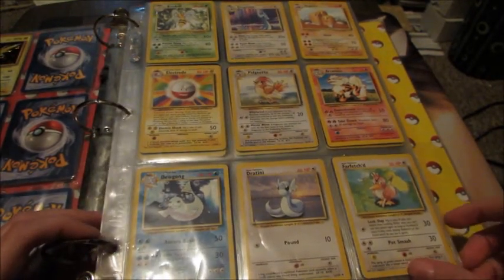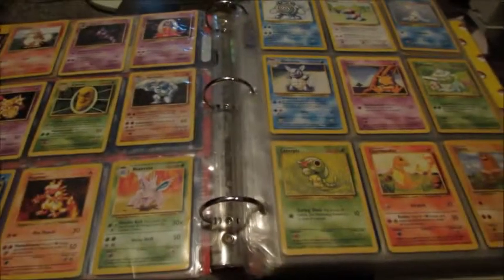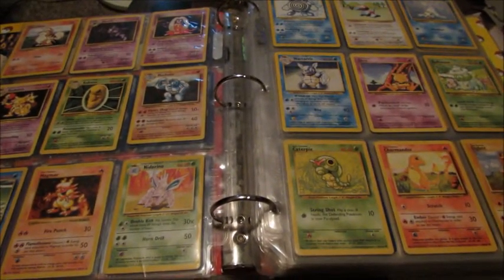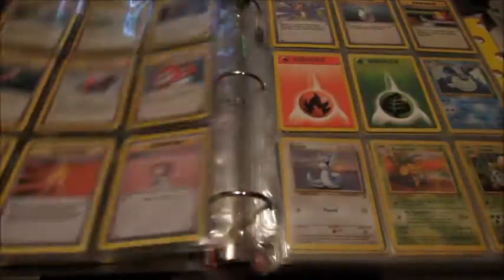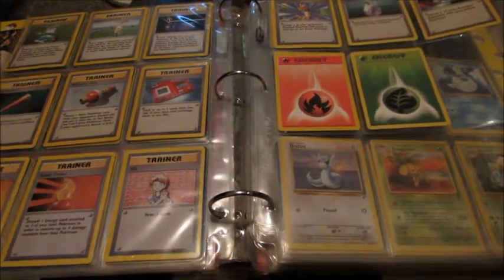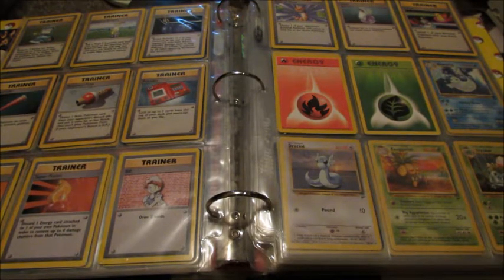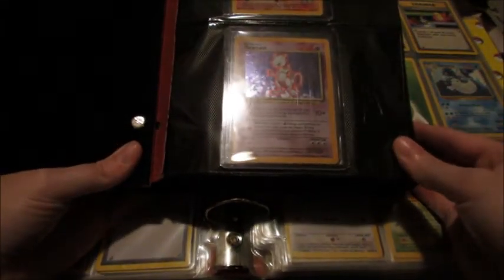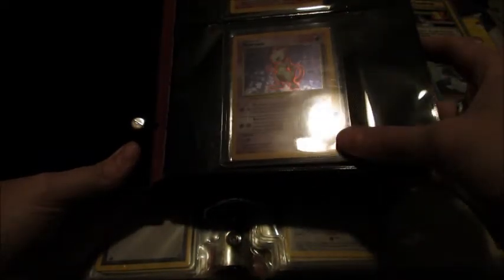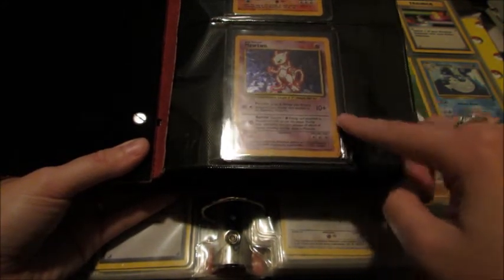So those are the holos for Base Set, and then these are the rares — starting with the rares. Let me get a better angle. These are the uncommons. If you know anything about the set, you know it's not complete, but there's a good deal of them in there. I might have an extra holo in here. Yeah, some are in top loaders because I wanted to keep them extra safe, but I hated that I couldn't see them, so I put the top loaders in a photo album.